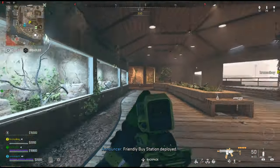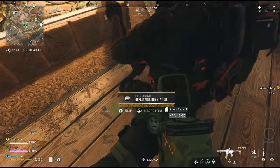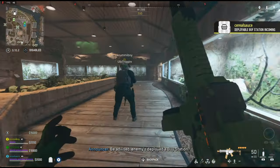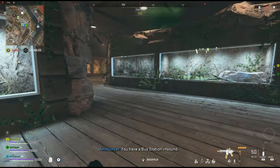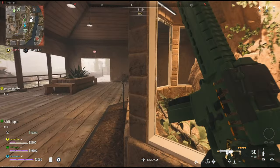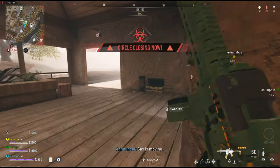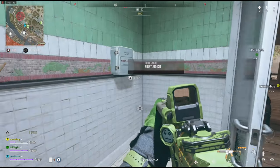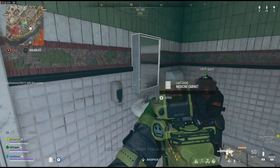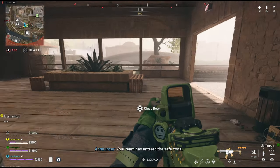Friendly buy station deployed. Be advised — enemies deployed at buy station. You have a buy station inbound. The gas is moving. System status nominal. Friendly buy station is ready. Your team has entered the safe zone.